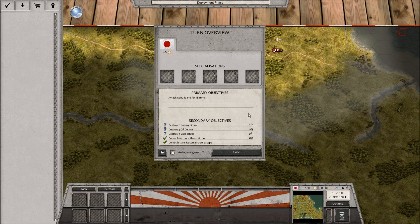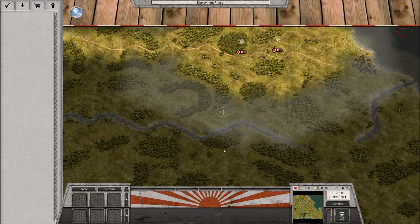Let's get this started with the deployment phase. The primary objective is super easy to win — you just have to attack the island for 18 turns, and we only have 18 turns to do this. Basically, you've already won as long as you get to turn 18. What we're going to concentrate on is taking care of the enemy aircraft — we have to destroy eight enemy aircraft and then sink three battleships. We don't want any of those battleships coming back in later missions.